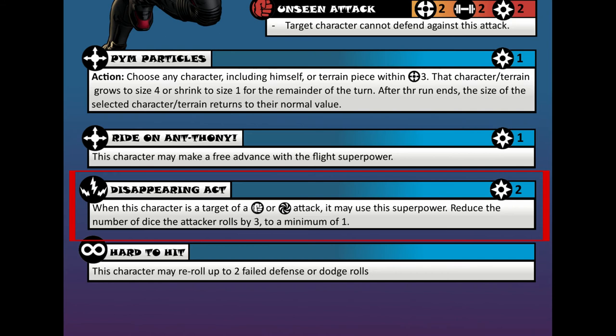So let's say Ultron attacks Ant-Man with his Metallic Fury attack. That one causes 7 damage, meaning he rolls 7 attack dice, and it's a physical attack. When Ultron attacks Ant-Man, Ultron can only roll 4 dice versus the initial 7. This move is supposed to portray how Ant-Man can shrink in size quickly to avoid attacks. We saw a lot of that in the movies, and it was pretty cool.